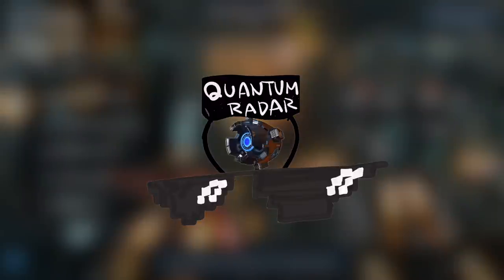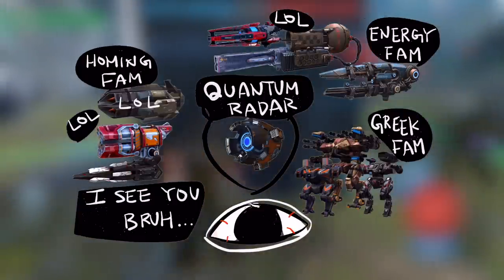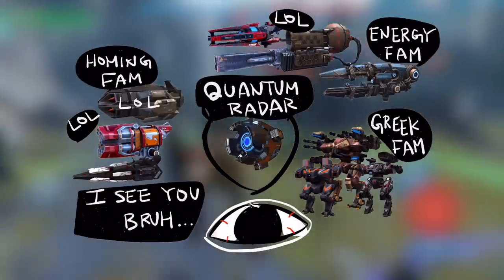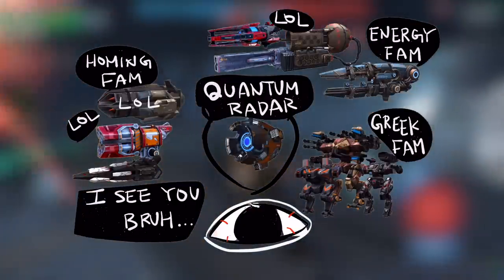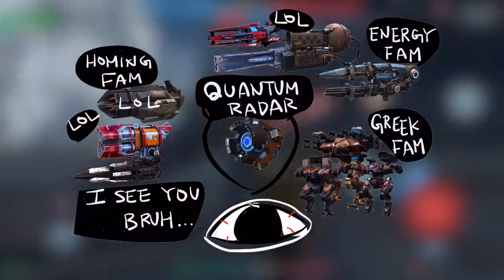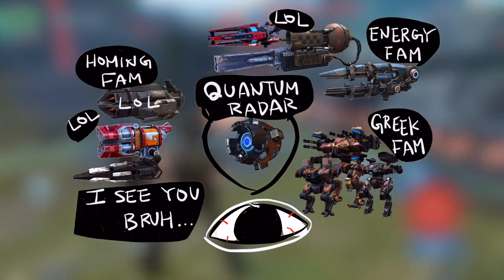Are you having trouble with stealth bots? Well then, you found the right module — it's called Quantum Radar. Let's look into who benefits from this module. On the left we have the homing family — all homing missiles actually benefit because while you're activating this module, you can actually hit stealth robots. There's no point in being in stealth while it's active, which makes sense since you're activating it for a certain amount of time. With weapons like Vortex, it's a definite counter to stealth bots. Before this module we only had shotguns as a counter, so I'm glad it's here.